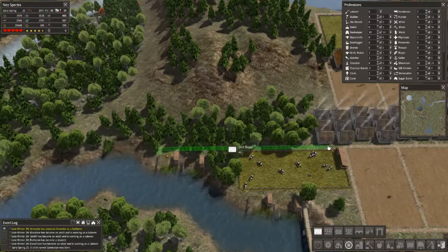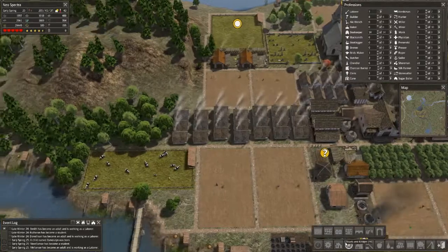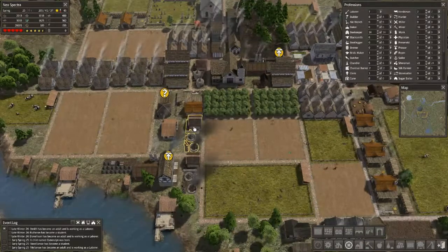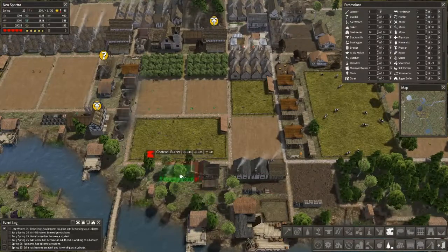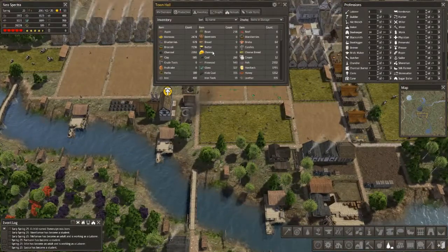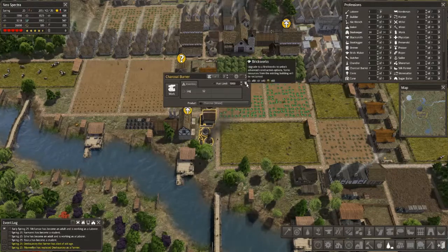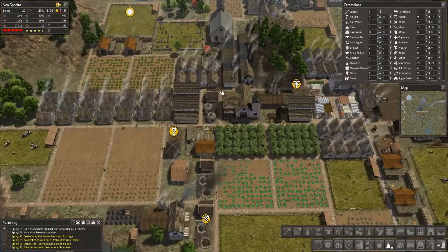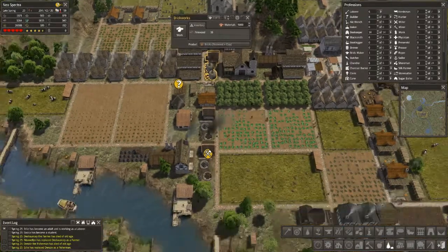Let's put the sawmill down here. In the effort to continue to grow — do I have any brick? I'm at 64 but not making brick, just doing charcoal. Let's get another charcoal burner to create brick. Do I have clay? Yes. We'll make the adjustment — I can upgrade this one while the other builds and get both going at the same time. Wait, there's a brickworks right there. Well, whatever, we'll have two. The reason I want brick is I want to start putting in some really big resident homes.